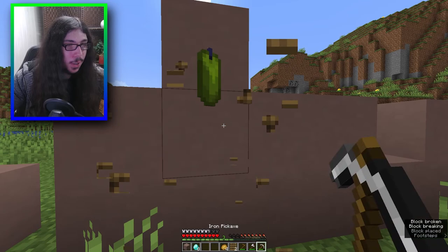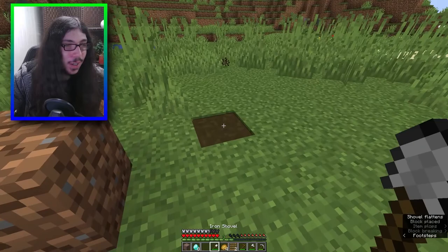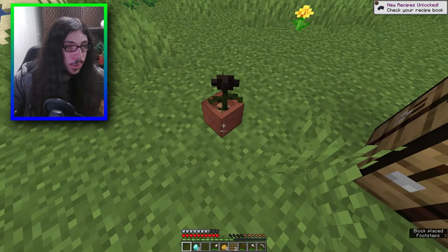I can make a ladder. Candle which gives me prismarine crystals. I can make a snow block. Stem, repeater, dirt. I can do the paved dirt too. Blue candle, red banner. That gave me something new with a rose.